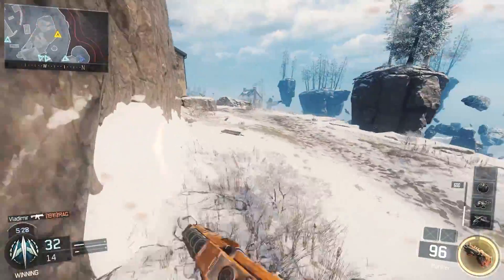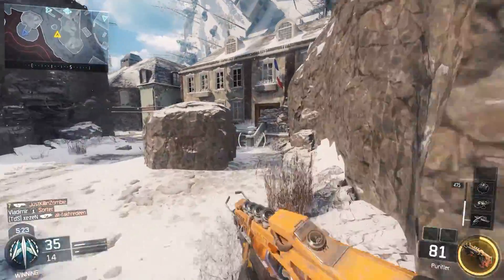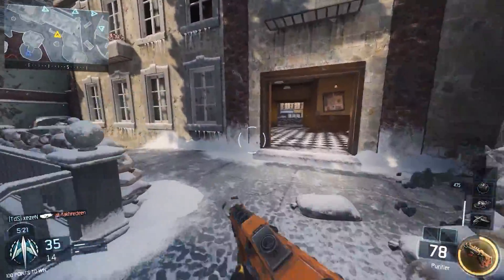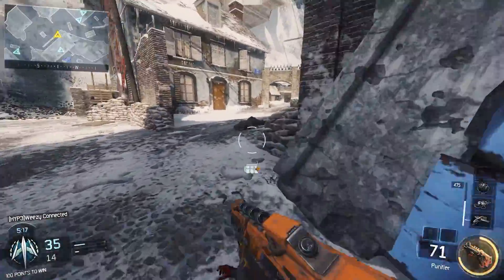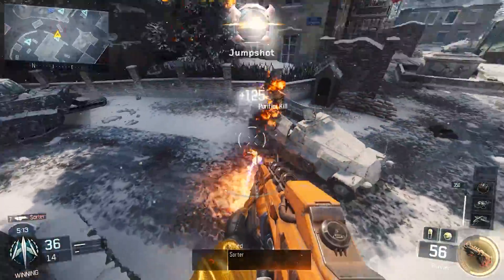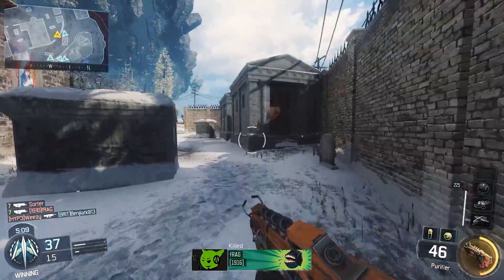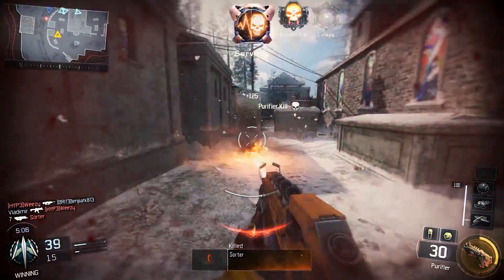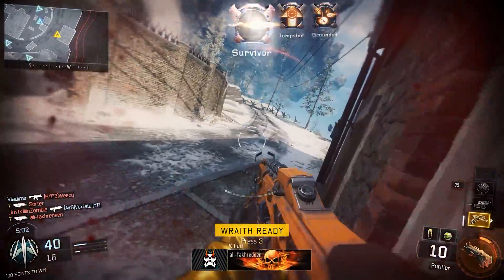So the class I'm using is obviously the P-06. Attachment-wise I've got the ELO because the stock sight is really really zoomed in. I've also got rapid fire because you want to increase the delay between bursts in case you get hitmarkers, which is pretty rare. Obviously I'm using the Purifier as well.